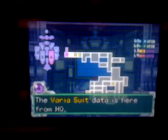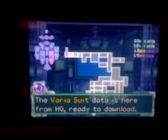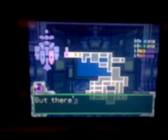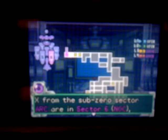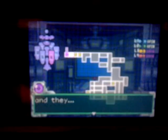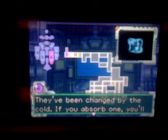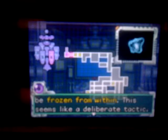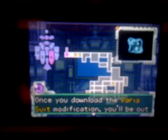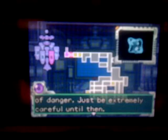Let's talk to the computer. 'The Varia Suit data from HQ is ready to download. Get moving to the data room. But there's a problem — X from the Sub-Zero Sector are in Sector 6 NOC, and they have been changed to the cold. If you absorb one, you'll be frozen from within. This seems like a deliberate tactic. Once you download the Varia Suit modification, you'll be out of danger. Just be extremely careful until then. The navigation room is here. Avoid the X — you can use your beam to stun them.'